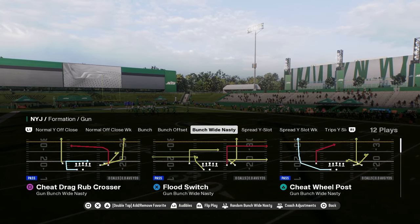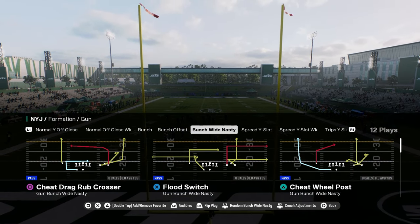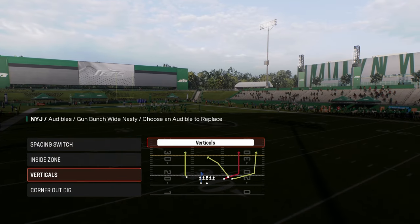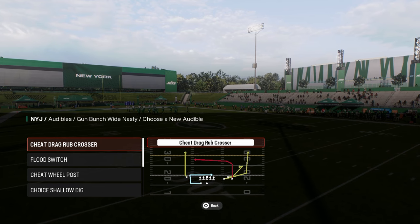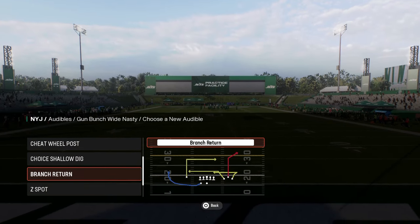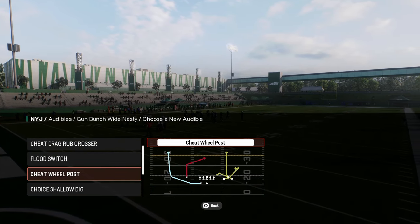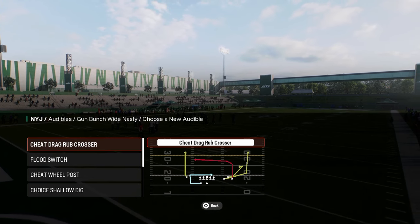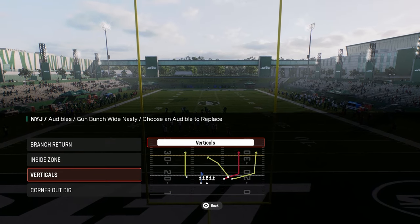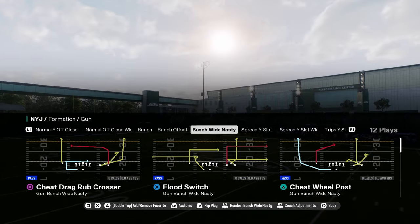The main play we're going to look at is Cheat Will Post. It's got a short post and a cheat motion, and you can do combos around that. We're pretty much coming out in this Cheat Will Post play. We can have other combos in our audibles, such as Brian's Return. I'd also have the inside zone in here, and then we can just leave it as is and come out in Cheat Will Post.